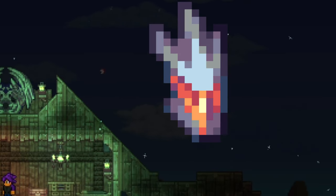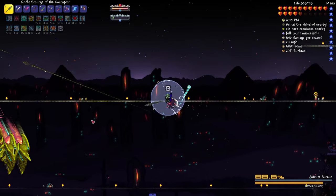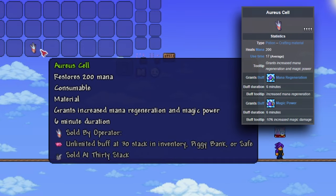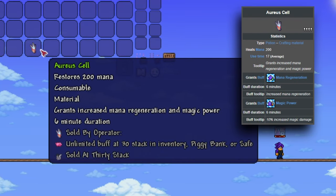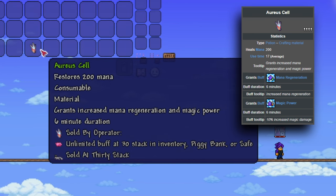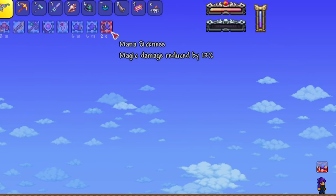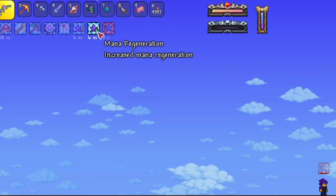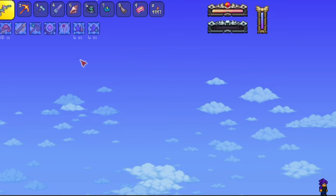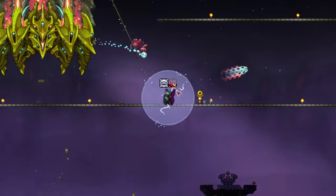But we still have another interesting one here in the Aureus Cell. This item comes a little earlier in the game, dropped by the boss Astrum Aureus, and is an interesting alternative to the Greater Mana Potion. It restores the same amount of mana as the Greater Mana Potion and inflicts mana sickness, but also gives the player the mana regeneration and magic power buffs for 6 minutes when used. Objectively, Aureus Cells give you more than their standard counterparts because of the buffs, but if you're already running mana regeneration and magic power potions anyways, they don't actually do anything different, so it's kind of weird. They're good mana potions regardless though, so if you want to use them, why not?